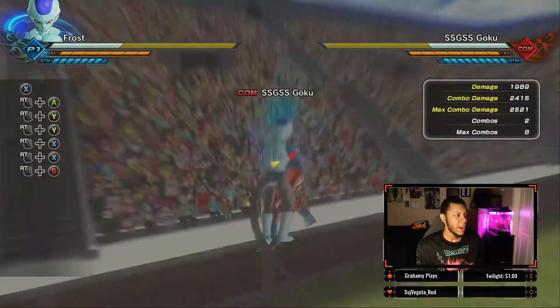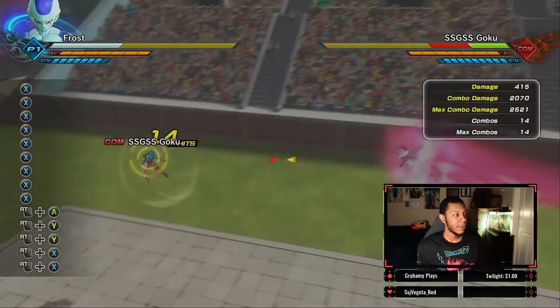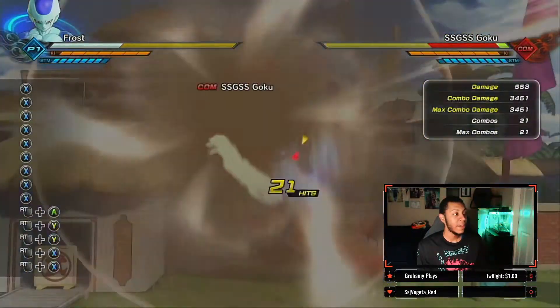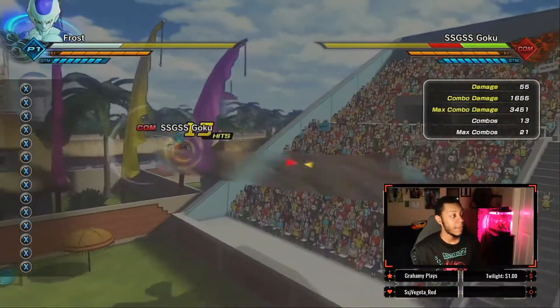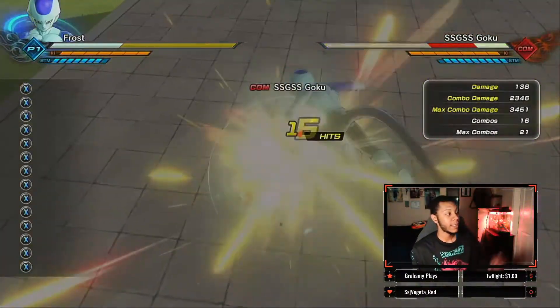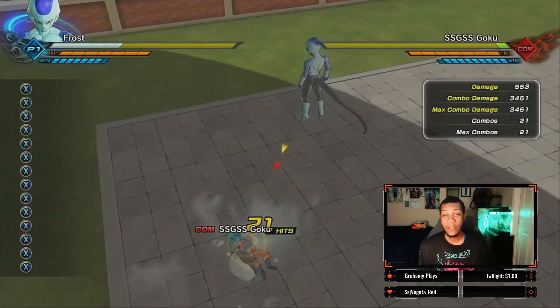To get started, Frost's basic X combo is going to start with flurry punches, then he'll fly across the screen after a teleport, punch down, and then punch hard, pushing the enemy into the ground. Something to note is that once he starts doing the heavy punches, it becomes unvanishable. If he flies across the screen and starts doing these heavy punches, the enemy cannot vanish out of them — if they try, Frost will continue hitting them and they'll get knocked into the ground anyway.